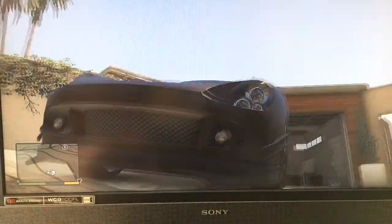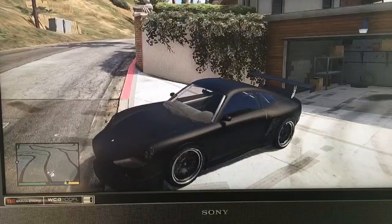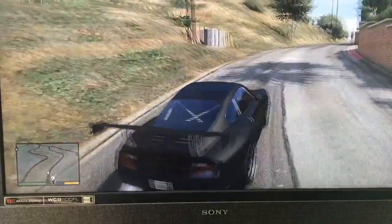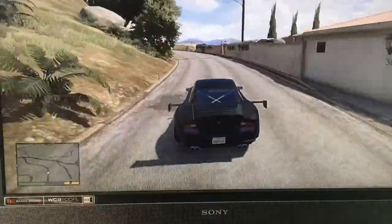I put the roll cage on it as well, which is inside where Franklin is. I can't really get the best view on it but it's there anyway. And this thing has acceleration fully, so this thing can go really really fast. But I've actually tried it out too much so let's just take a real drive.